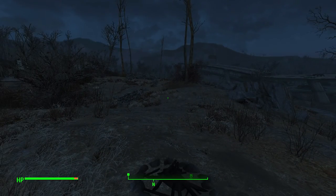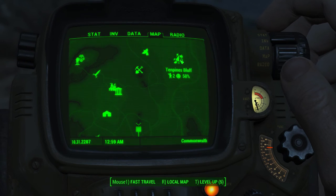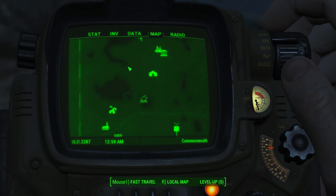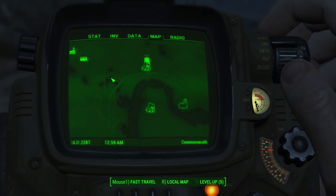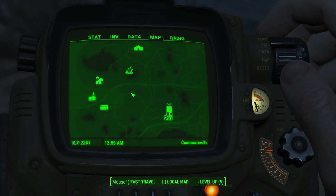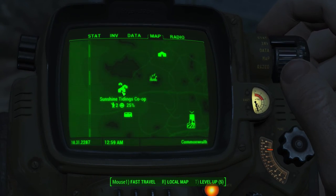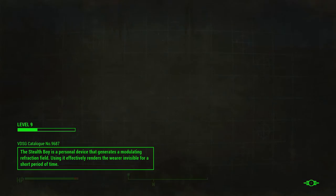Let me bring up my map. I made sure they have beds here, and I know these guys have beds, and there are a lot of beds at Sunshine Tidings, so I think we're good that way. Just need to make sure my settlers are happy. His happiness is only 25 — maybe we should travel over there and take a look.